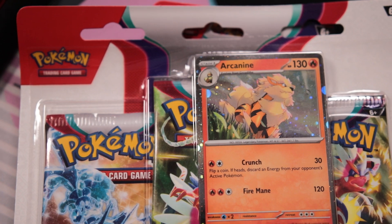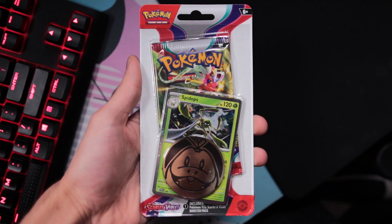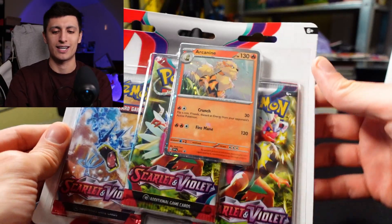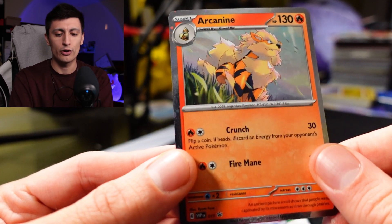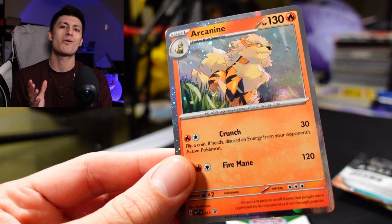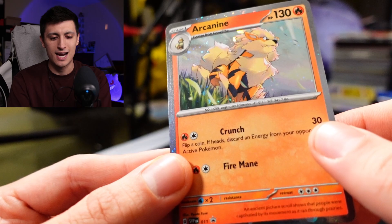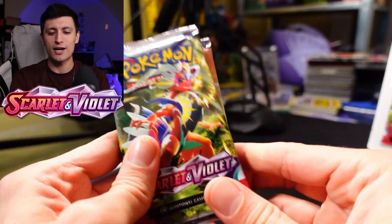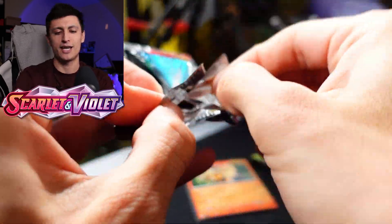We have the Arcanine 3-pack blister, the Dondozo 3-pack blister, the Espathra check lane blister, and the Spit Ops check lane blister. We're going to start off with the Arcanine 3-pack blister. I love Arcanine — one of my favorite Pokemon of all time. Here's a look at the Arcanine, and that hollow foil pattern looks amazing. The silver border just complements it so well. I'm so glad Pokemon has finally moved on to silver borders for their English cards — it just looks majestic. You also get a code card which will give you the Arcanine in the online game. Let's crack open this and see what we pull, and go ahead and place a bet in your head which blister pack will have the best pulls.